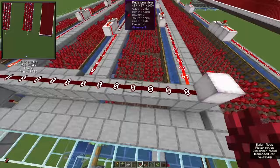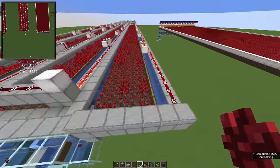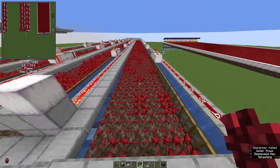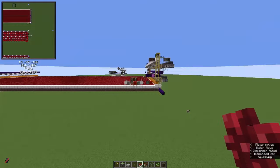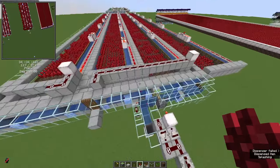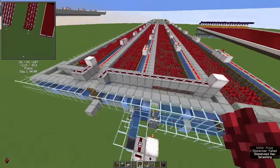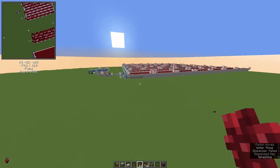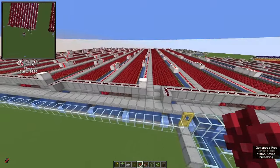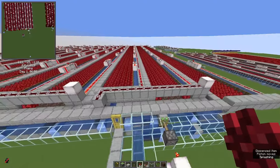This farm is potentially faster than the flying machine based farm. On average the player goes one block per second in these water streams and can plant five nether warts, while the flying machine does one block every 0.6 ticks, so this farm can be faster. Regarding lag, the nether warts are circling all the time, but even for the larger version of this farm, it's around 2 mspt, so I wouldn't worry too much.